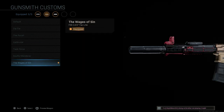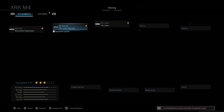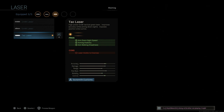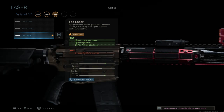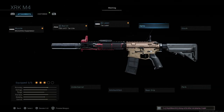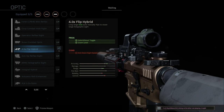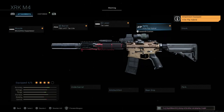The 14.5-inch barrel gives an ADS speed improvement with the tradeoff of bullet velocity. For the Tack Laser the pros are aim-down-sight speed, aiming stability, and aim walking steadiness; the con is the laser is visible to enemies. For the optic, we want the 4× Flip sight to replicate the EOTech holographic with a 3× magnifier used in the movie — it gives a holographic with zoom toggle.